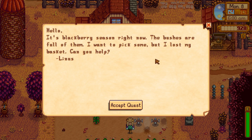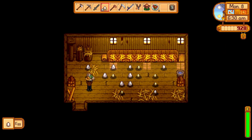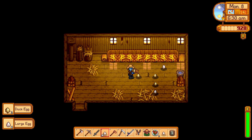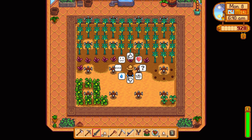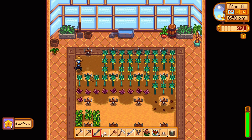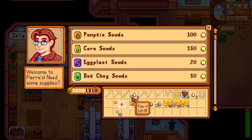Moving on to day 64, we get the quest for Linus's basket. Then we collect a whole load of eggs that I was never bothering to pick up until now — that's a lot of eggs, one very giant omelet. Then we realize our starfruit is ready, so I was very happy about that. We go ahead and sell those as well as all of the eggs.